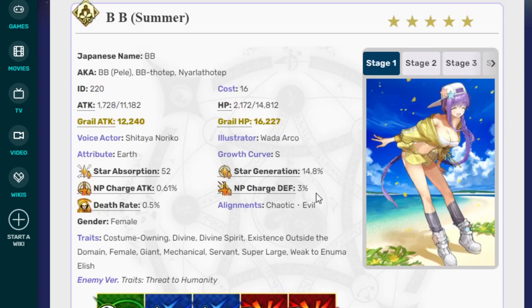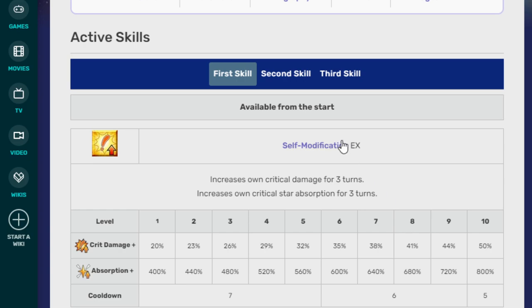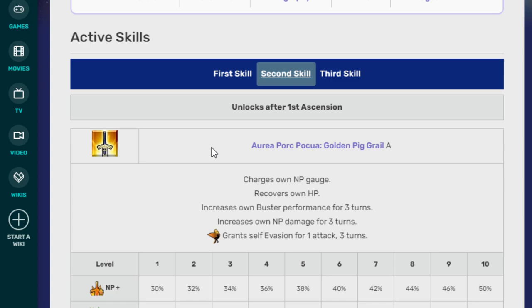This is Summer BB. She has an AoE Moon Cancer. I won't reveal the other stages, but all her stages are very good, in case you're playing Summer 3 for the first time and want to see them firsthand in the story. Her first skill is Self-Majia Modification EX — increases own Crit Damage for 3 turns and increases own Crit Star Absorption for 3 turns. It is 50% at level 10 and 800% absorption, and 20% at skill level 1 with 400% at level 1. Her second skill, Golden Pig Grail A, charges NP Gauge, recovers HP, increases Buster Performance for 3 turns, and increases NP Damage for 3 turns. It also grants Self-Evasion for 1 attack for 3 turns. At level 1: 30% NP, 1000 heal, 10% Buster, 30% NP Damage. At level 10: 50% NP Gain, 3000 heal, 20% Buster Damage Up, and 50% NP Damage Up.